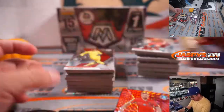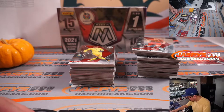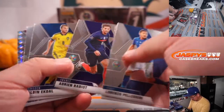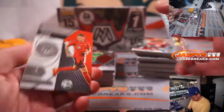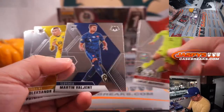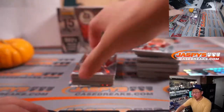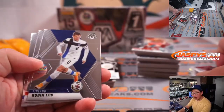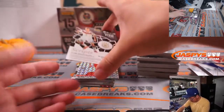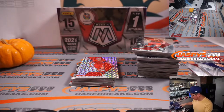Diogo Jota — he's a Liverpool guy. That goes to Robert in Portugal. It should be one autograph per box. Let's see who we can find in here. And we got Miroslav Klose — nice one for Germany. That is for Larry.